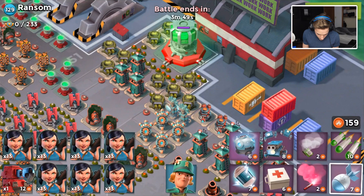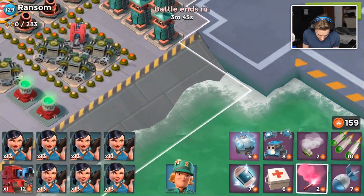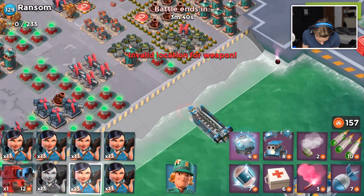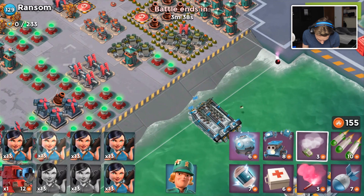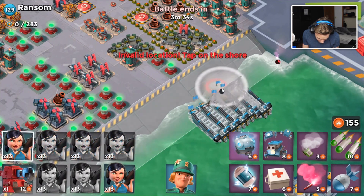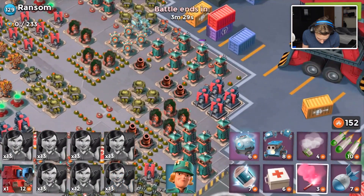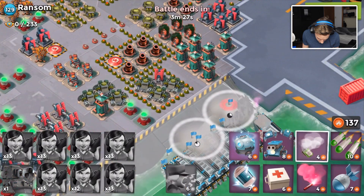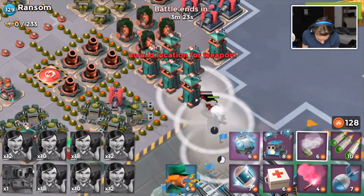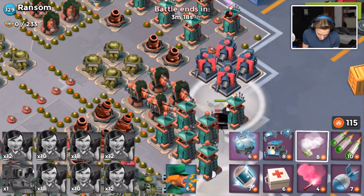I believe I have to take down those mines and then my scorcher will take down the rest. I forgot if the machine guns are in range here. We'll just drop it just in case. We'll drop our flare up here, drop our scorcher and stuff. First I beat the world record, then I fail a ransom hit — how about that for a video?